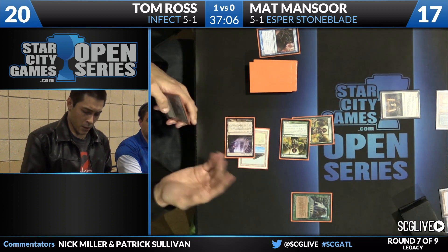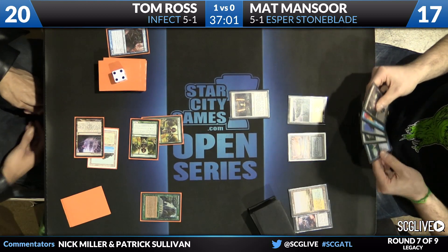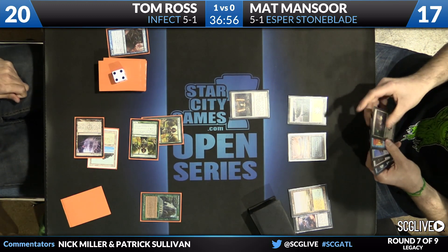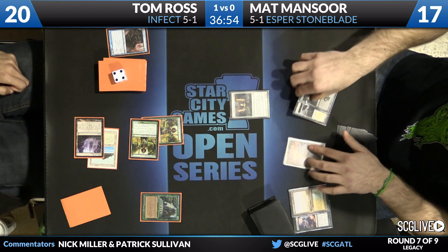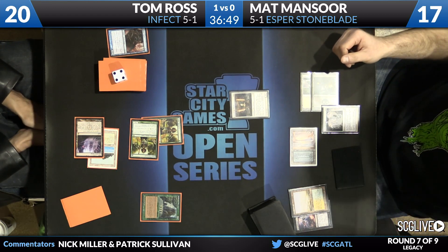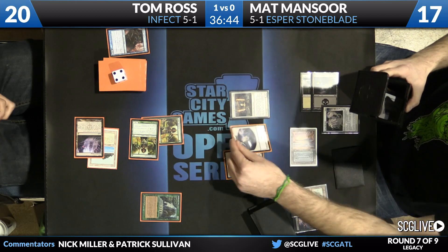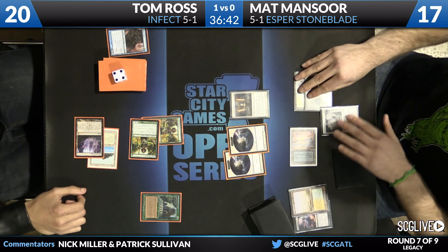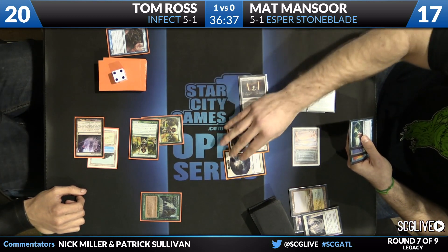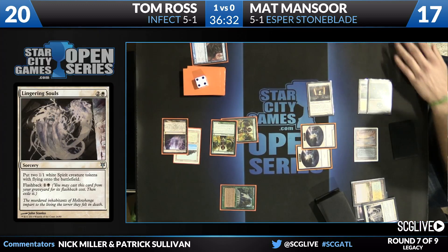Tom has found another Noble Hierarch, which allows him to potentially go to a different plan of just attacking with Inkmoth Nexus fueled by Exalted triggers. Matt is going with Lingering Souls, and I really like this play for Matt — it really stunts the angle Tom was trying to take, which is going into the air. Now Tom very quickly needs to find answers to this looming Umezawa's Jitte. Those Lingering Souls tokens will clog up any flying shenanigans.